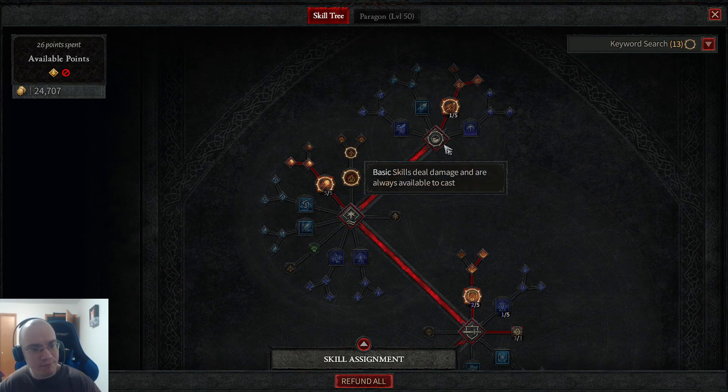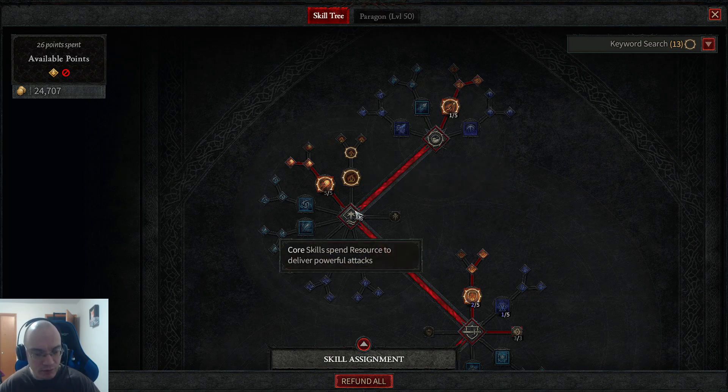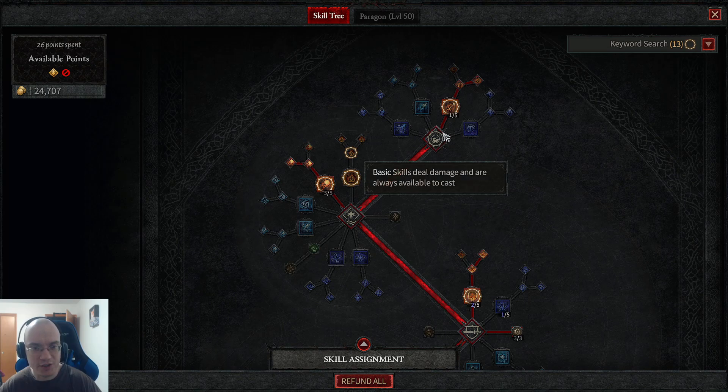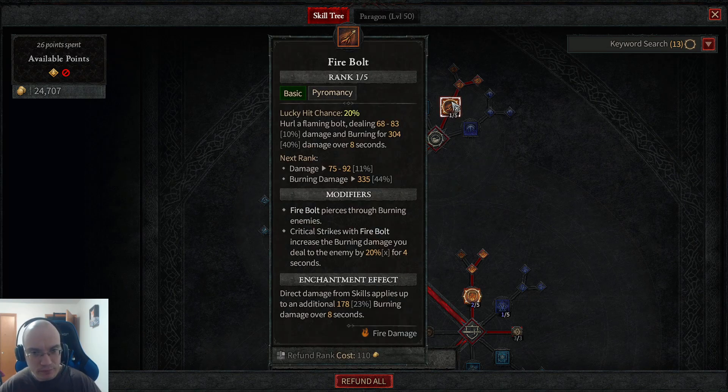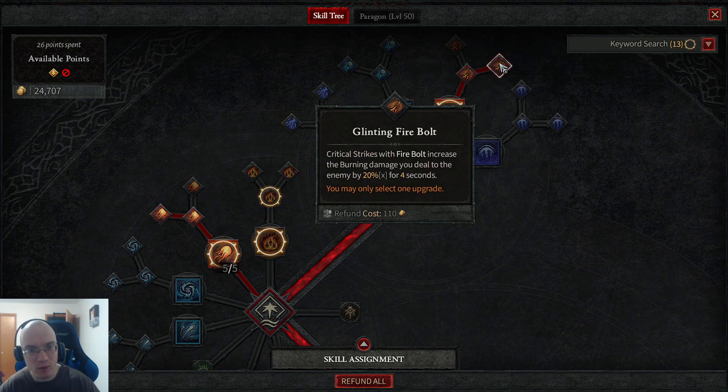For the build I used, I went the path of a fire wizard and utilized Fireball as my main skill. The way the tree progresses is that you invest a skill point in one of your basic skills, then move on to the core skills, and then later on, depending on your class, the further clusters of nodes are called and shaped differently. I started with Fireball, and then the only way to go is to the Enhanced Fireball node, after which you have a primary enhancement and two secondary enhancements — you can only pick one.